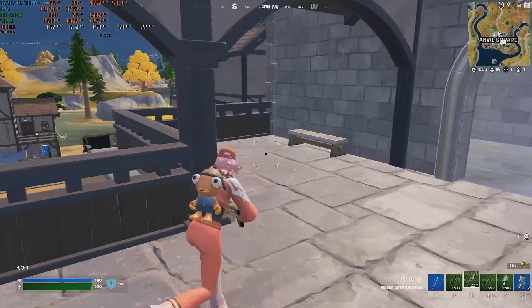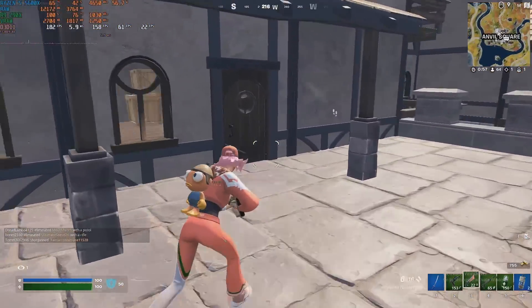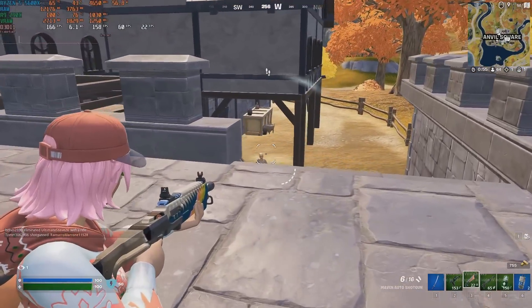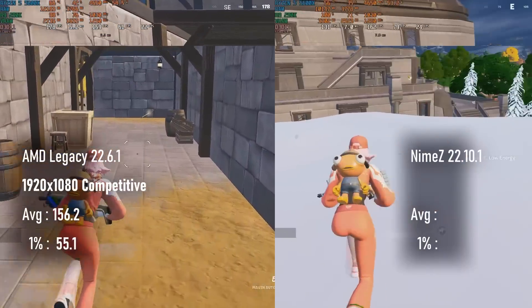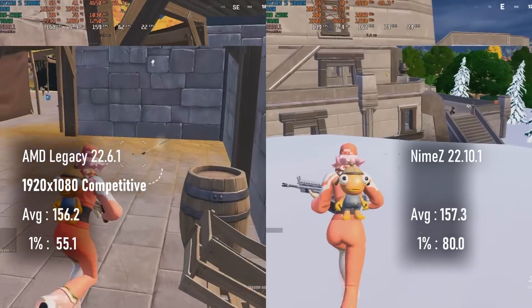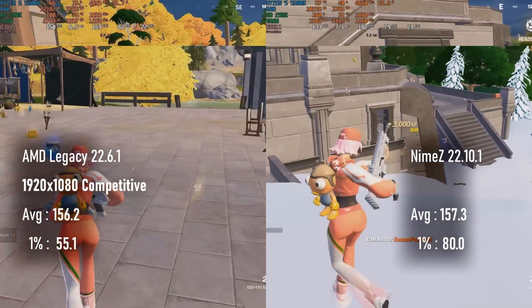Fortnite isn't an ideal title for comparative benchmarks, but the results managed to be pretty consistent. Averages remained basically identical switching between official and modded drivers, and while 1% lows are improved on Nimes, that could just be attributed to the game's ever-present shader compilation stutter.